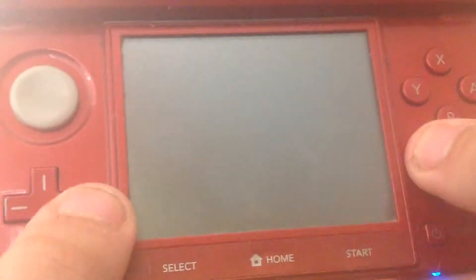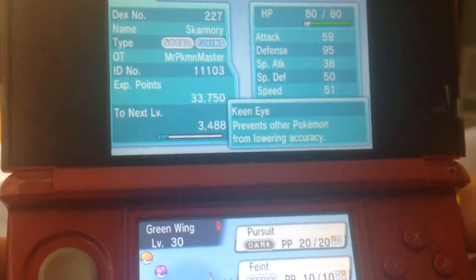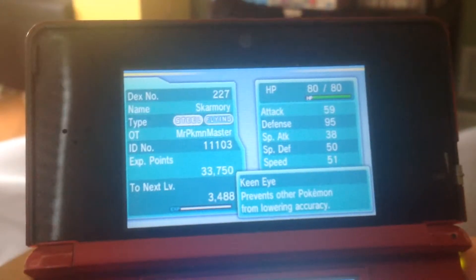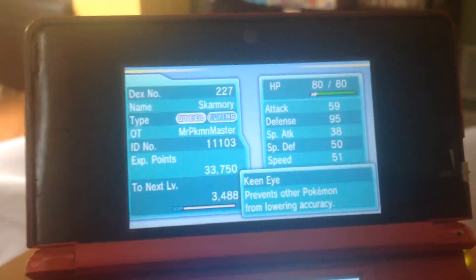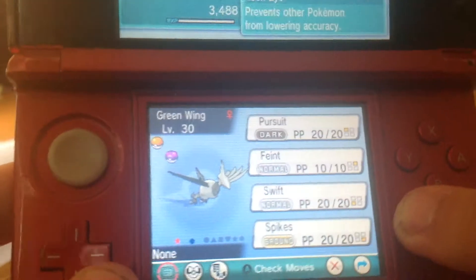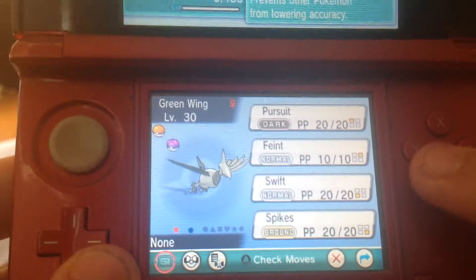It's level 30. Perfect. It's got Pursuit — wait, it's Kenai. Docile nature. Route 113. Moveset: Pursuit, Feint, Swift, Spikes. So I can turn this into Sturdy after all.